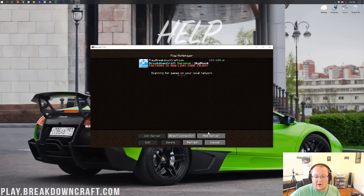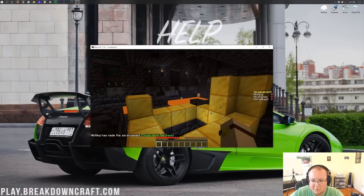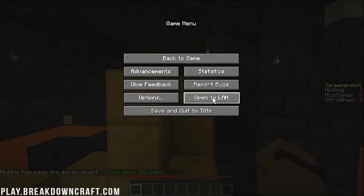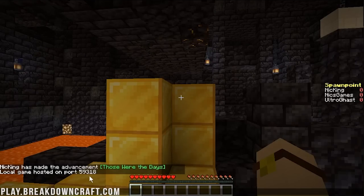What if you want your friends to play on your single-player world? Click Single Player, and let's say we wanted to play this Bastion Parkour map with our friends. We'd go ahead and open it. To open it to LAN, hit the Escape button and click the Open to LAN button. You get options: Survival, Creative, Adventure, or Spectator mode, and whether to allow cheats. Click Start LAN World, and you'll see in the bottom left: Local Game Hosted on Port 59318. That means someone connected to the exact same internet as you can now join this single-player game.